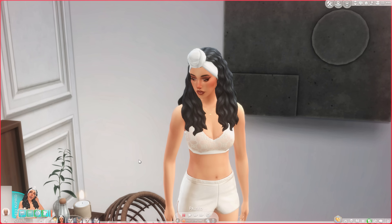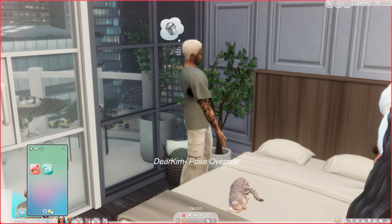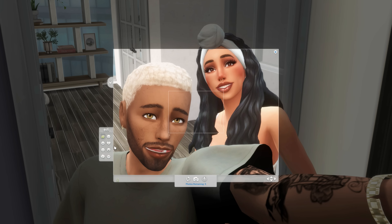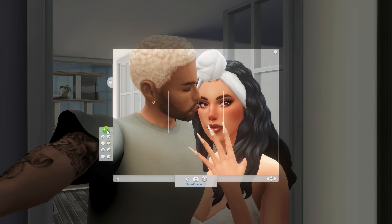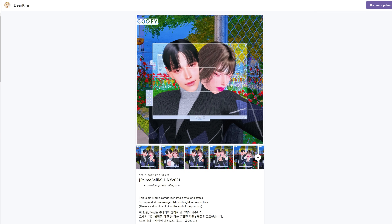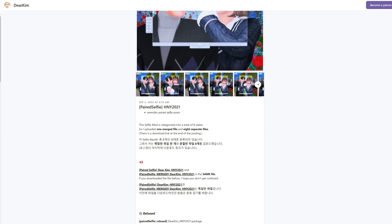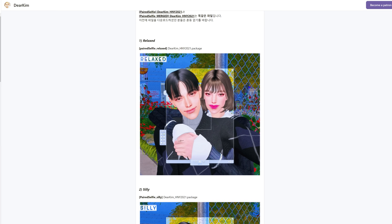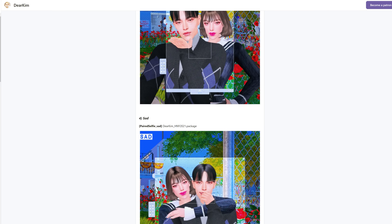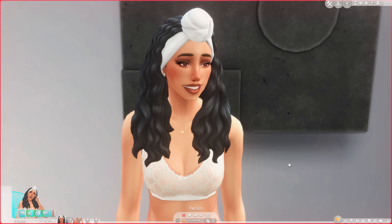I woke Tay up to show you this next mod, which is the Poses Override by Dear Kim. You'll go to your phone, then the camera, then click 'Take a photo with.' Usually the poses are randomized but you can choose certain emotions. The pose override I have is for the flirty emotion, so I click that, change the pose, and as you can see we now have this really cute pose to take a selfie with. Just be sure when installing this you only have one override per emotion, or they won't work.